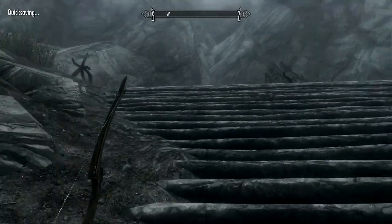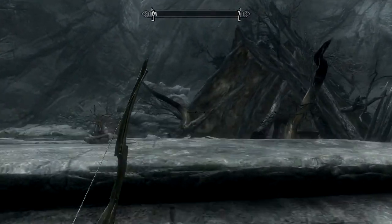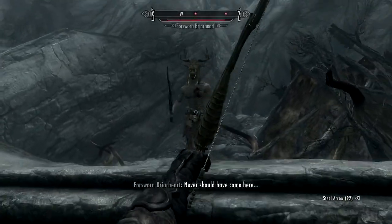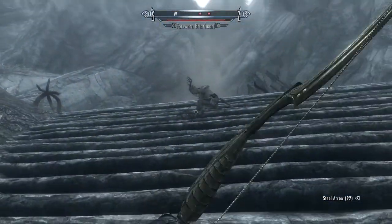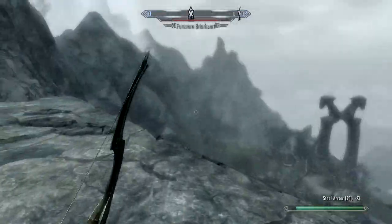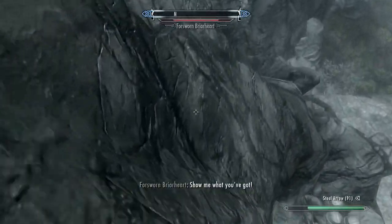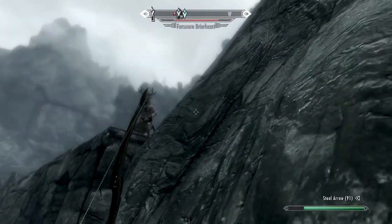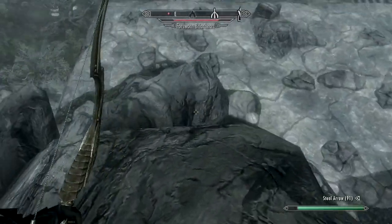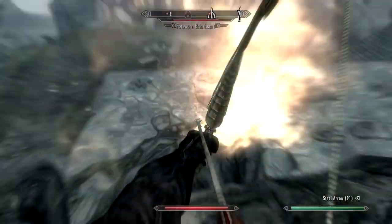There's gotta be some people up here, let's creep around. There's something in that tent, isn't there. There's a Briarheart - oh my god, we're screwed. There's a Briarheart AND a troll - we are so screwed! Okay I'm running. Where can I run to? Kind of sliding down - crap, just keep sliding, I'm getting hit!